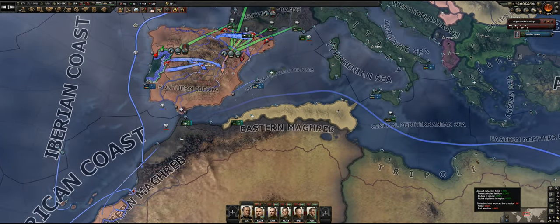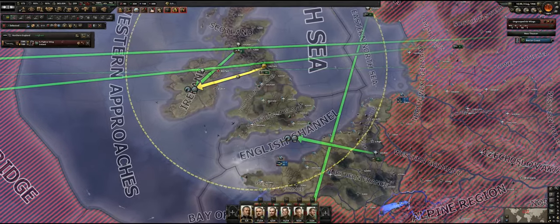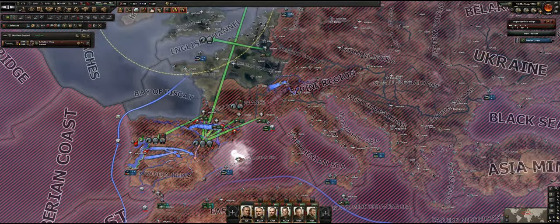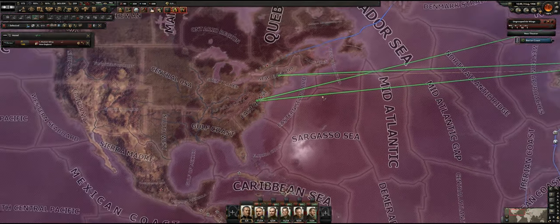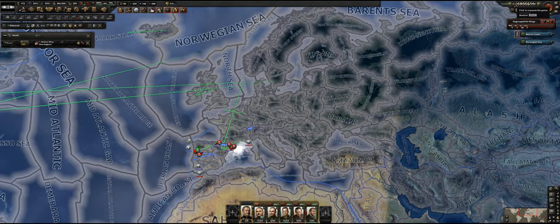If I look at what's happening in the air, we've got all of our air forces operating in this region here. We're basically flying over Ireland and also over Iberia, just to try to keep the enemy from using its various different units. What's the range of this unit? At the moment it doesn't say, so let's just keep that clear for now.